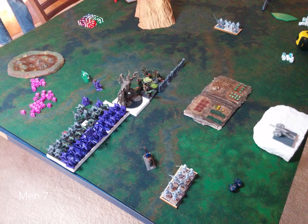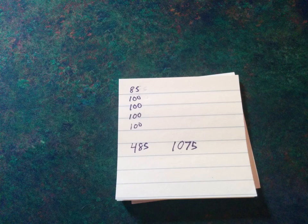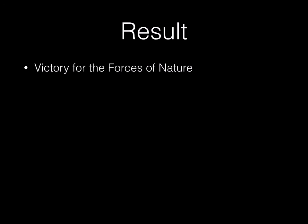Here's a general overview of what it looks like. You can see not a lot left on my side — just some guns, a wizard, and some scouts. We tally up the points: my opponent has over half of his points left on the board while I only have a meagre 485 points left. It is a sufficient victory for the Forces of Nature — quite the clobbering.